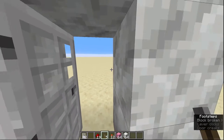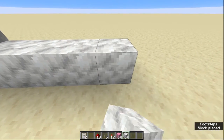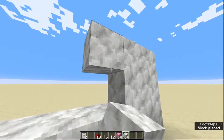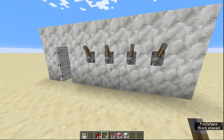Next thing you're going to do is build along here. We're building a four-lever combination lock, so I'm going to build four along here — one, two, three, four — and then one extra for luck. Then fill in your wall like so, and then add your levers — I'm adding four along here.